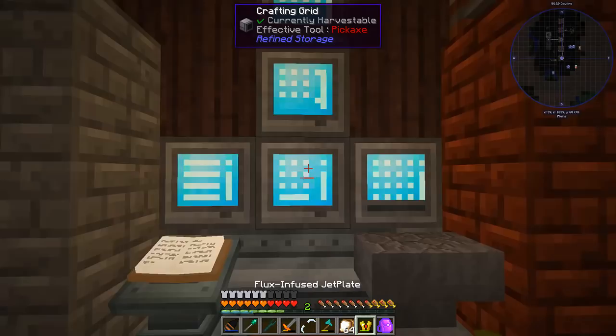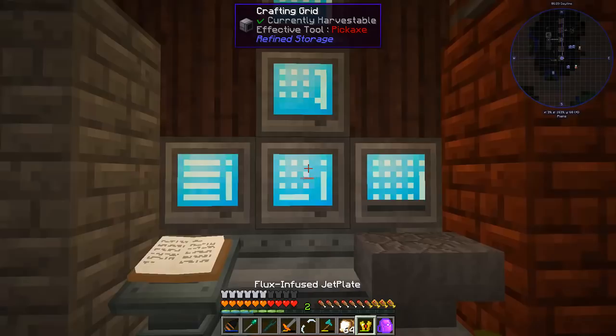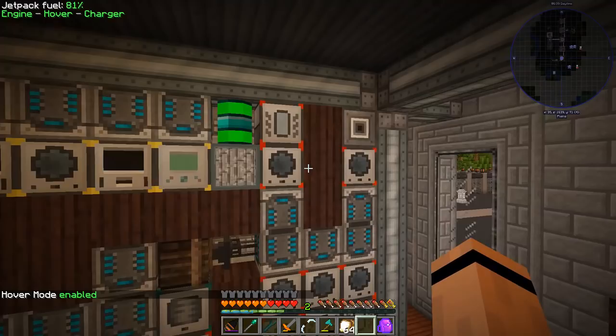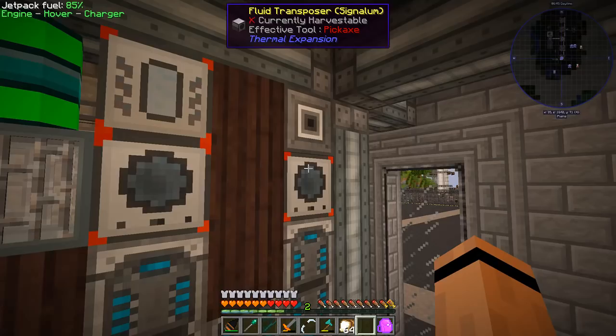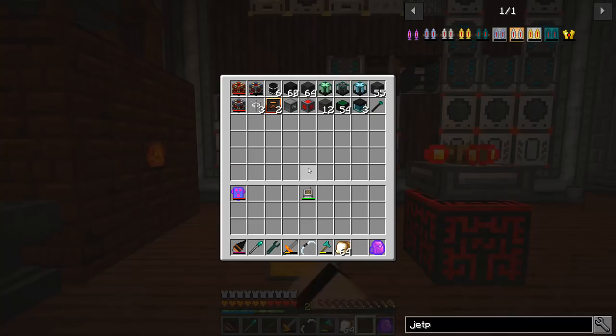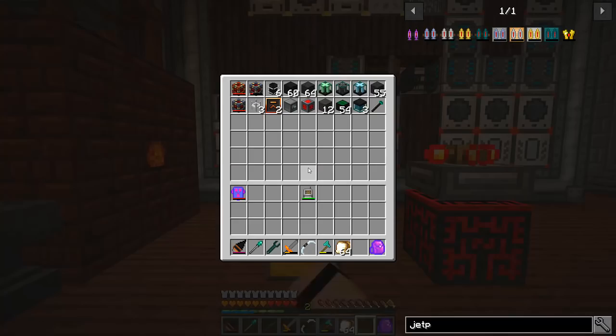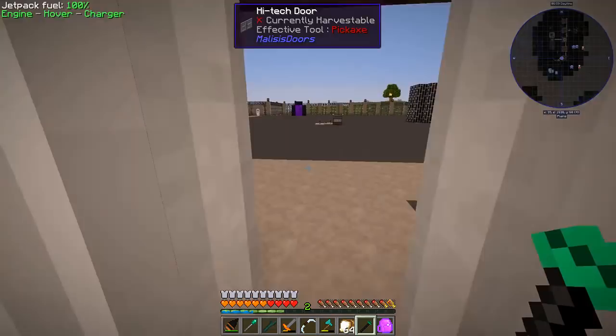I definitely wanted this — whoa, the flight is better if you turn hover on. I did do a little bit of work around the base. I've got my cryothium process set up, and I do have one over here for water because I needed a whole ton of black concrete. And yes, you can guess what I'm going to do with black concrete — we're going to go void mining!